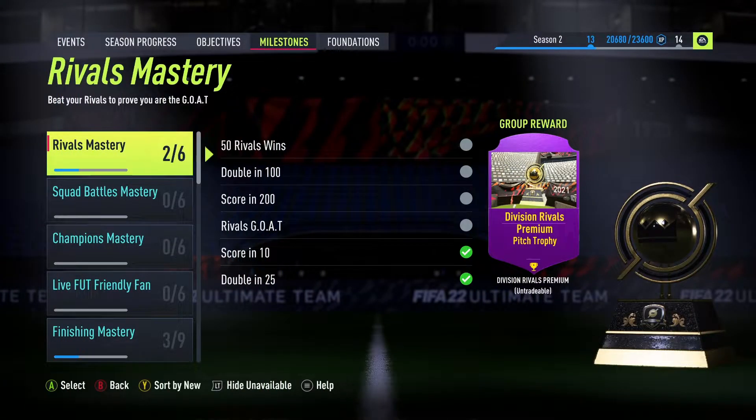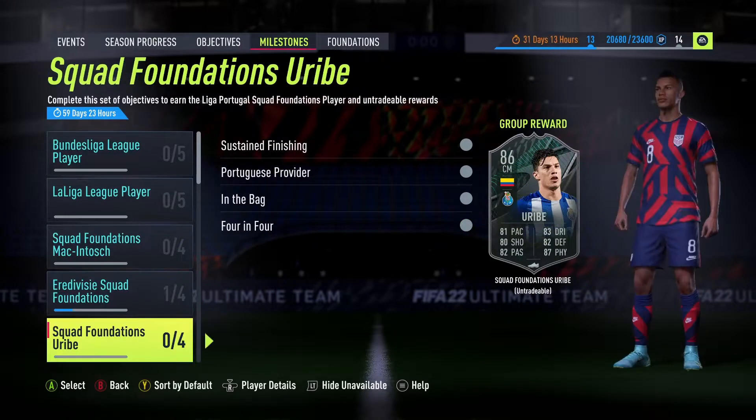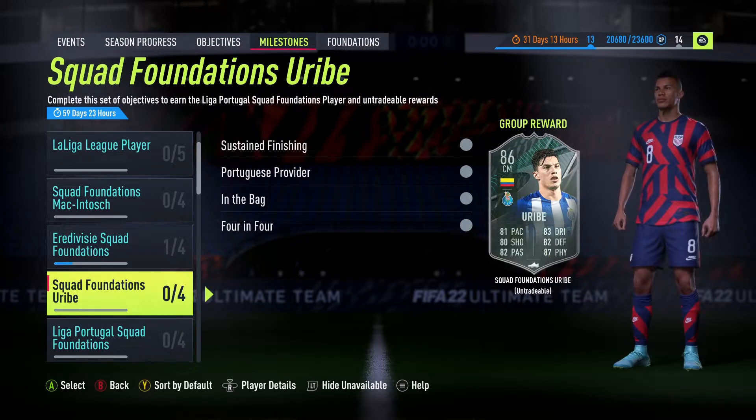Welcome back to a brand new FIFA 22 6pm content video. I'm trying to get this out as quick as possible so you guys can complete the objective as quick as possible. You may not have spotted it yet, but EA have released a brand new set of objectives. These are in the milestones section and it's more of the squad foundations cards — but these ones look very, very nice.